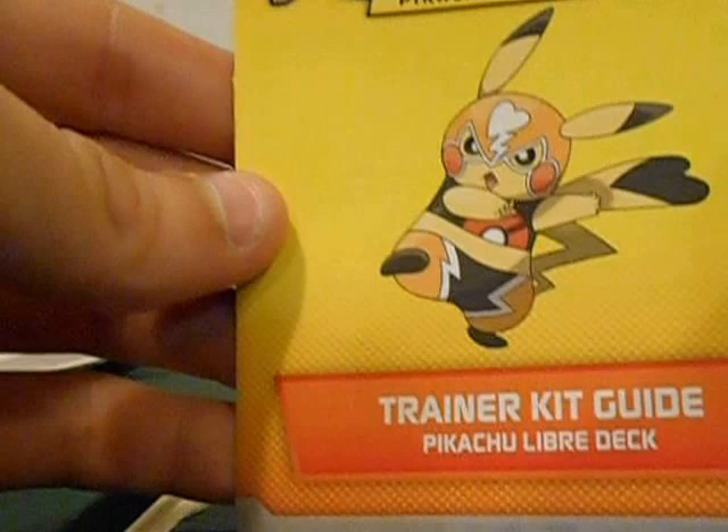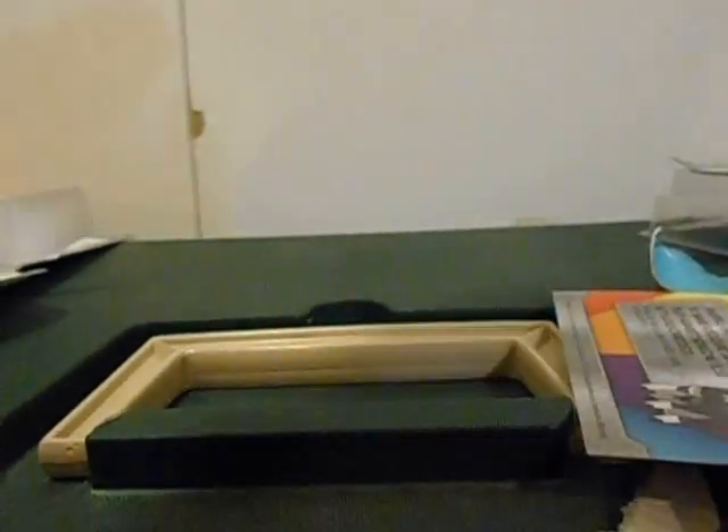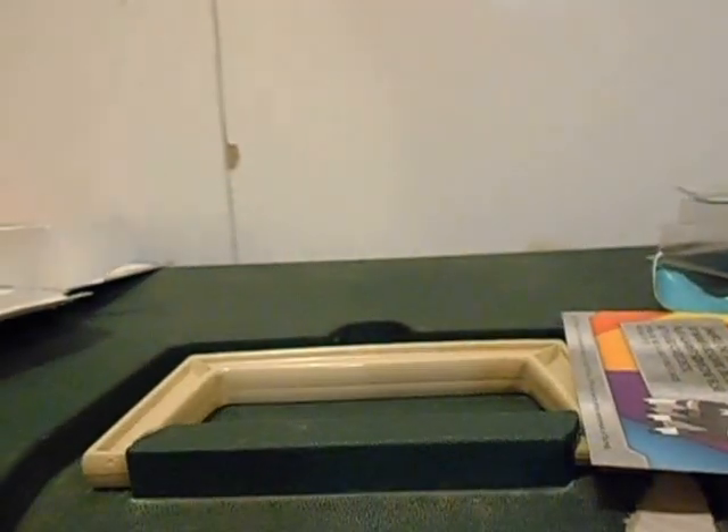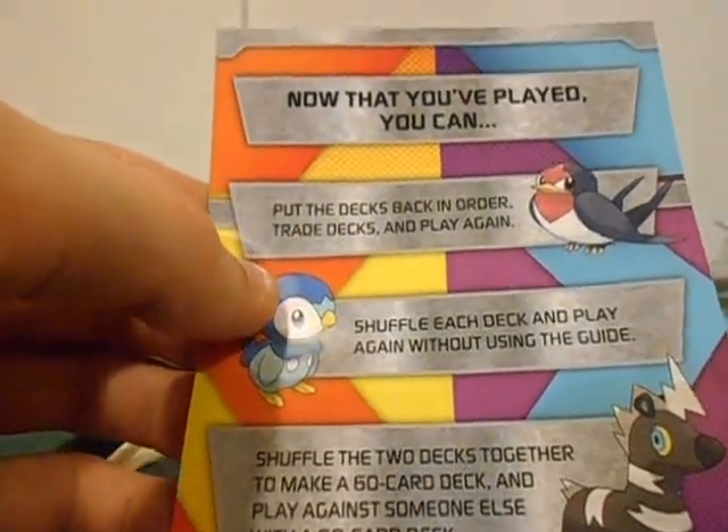I don't use the code card, so anyone who wants it, just take it. A booklet, and a second booklet. A training guide. A box for all the cards, which is pretty cool — two-sided. And a 'now that you can play' card thing. Start here.